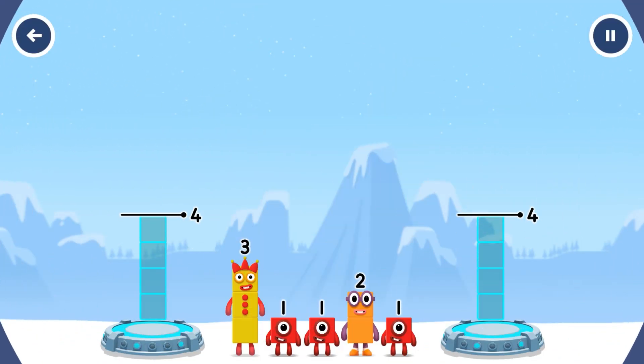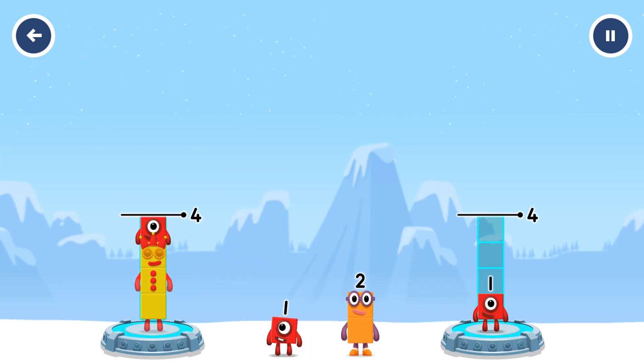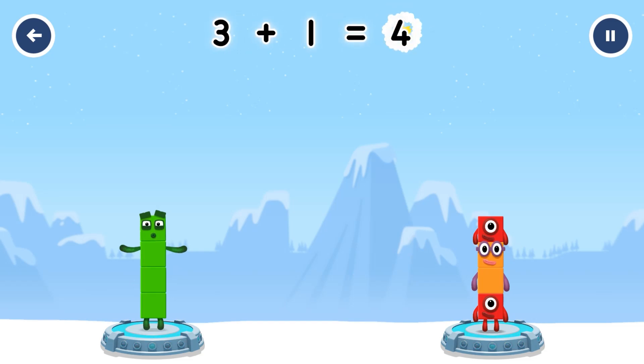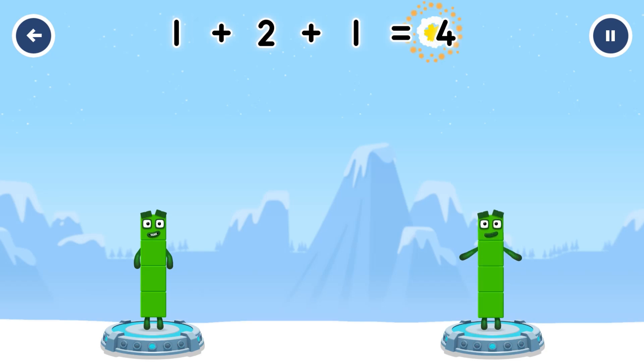Share the number blocks evenly to make two groups of four. One, one, two, one. You cracked it! Three plus one equals four! One plus two plus one equals four!